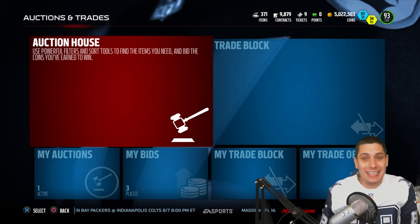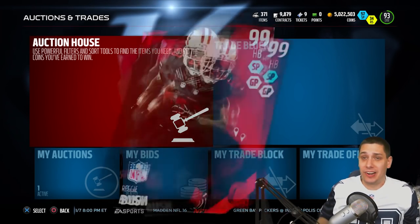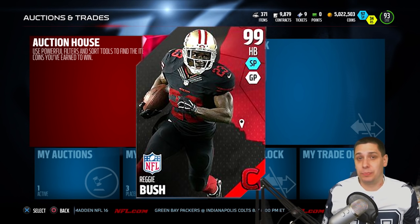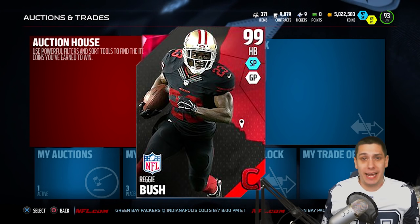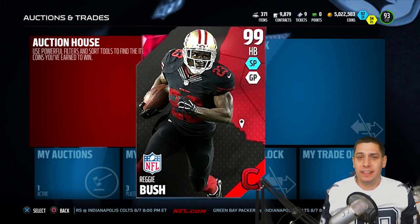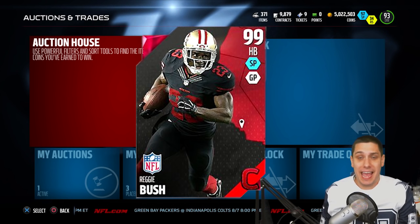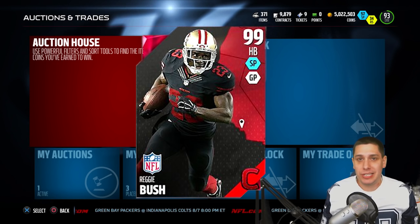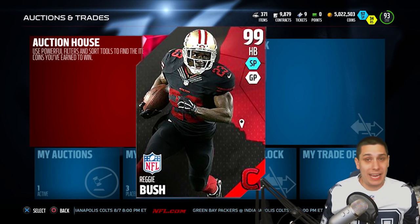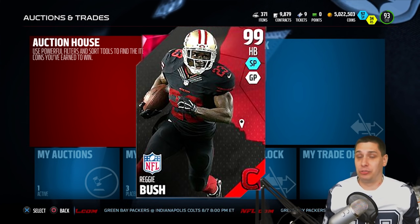Unfortunately, there are no Reggie Bushes on the auction block or the trade block - I haven't seen a single one on either of those all day today. So I can't really show you the stats on this card in-game, but I can show you the card art that's on your screen right now. Reggie Bush is an absolute monster - he's got amazing catching attributes as well, very athletic, extremely quick, great acceleration, elusiveness is like 105, amazing agility, 98 speed. Everything that you would look for in a super athletic, agile running back. He's amazing as a receiver as well - good enough that you could line him up at wide receiver on most MUT teams. I think you could put him on the market for like 3 million coins because there's nothing out there.